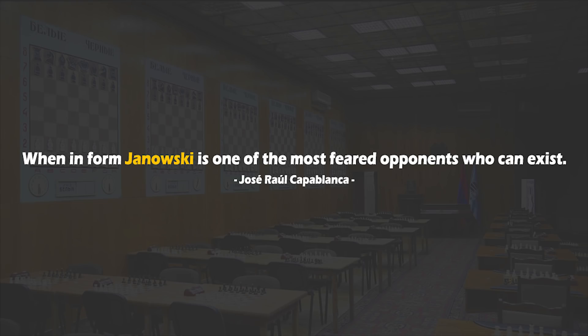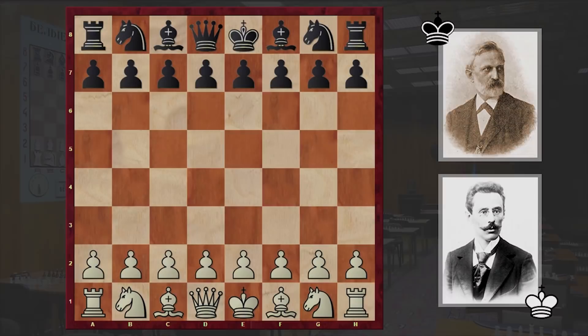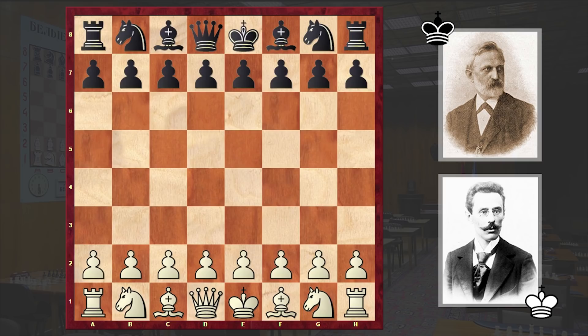"When in form, Janowski is one of the most feared opponents who can exist." — Jose Raul Capablanca. Hello chess lovers, Soren here and in this video I want to share with you a spectacular chess miniature played by French chess master David Janowski. His opponent is German chess master and chess author Emil Schalop, and the game was played in 1896 in Nuremberg. Janowski had a fierce attacking style — he was a sharp tactician whose games are full of sacrifices, and this game is no exception.